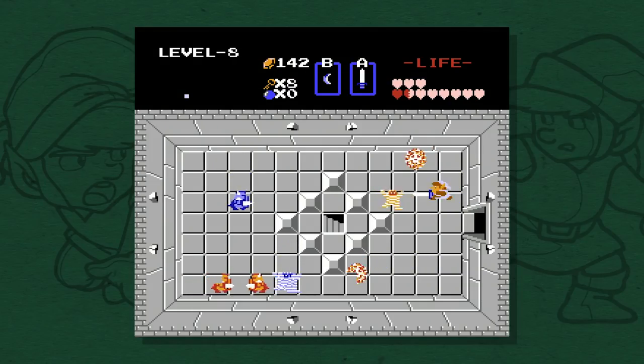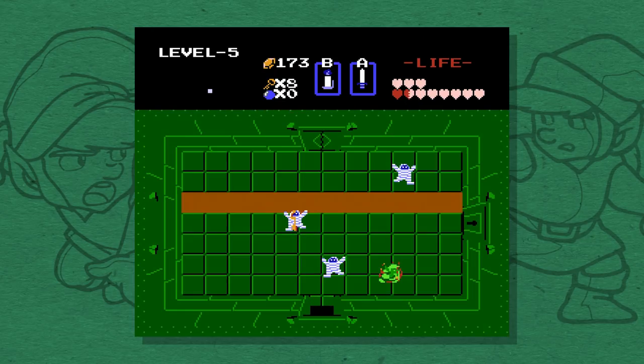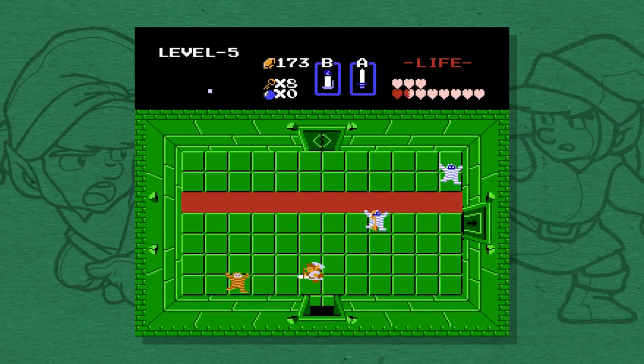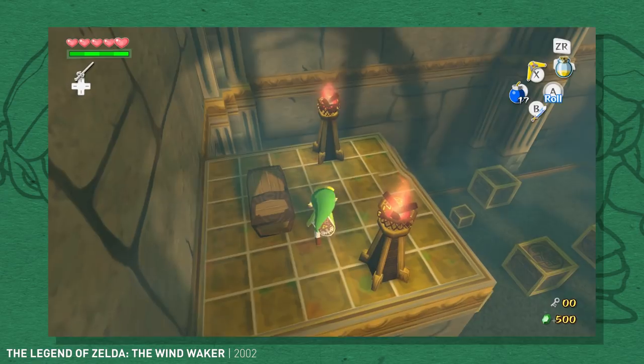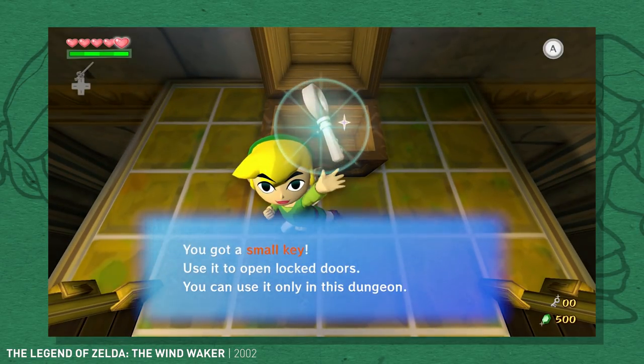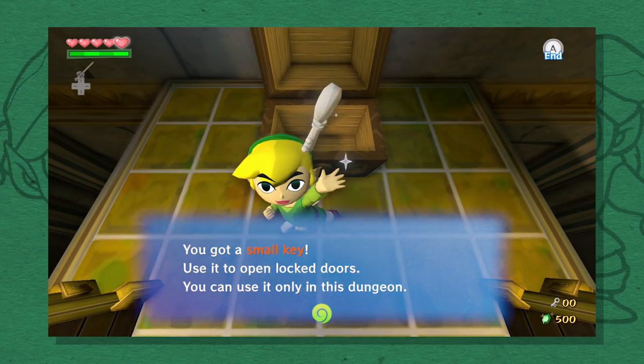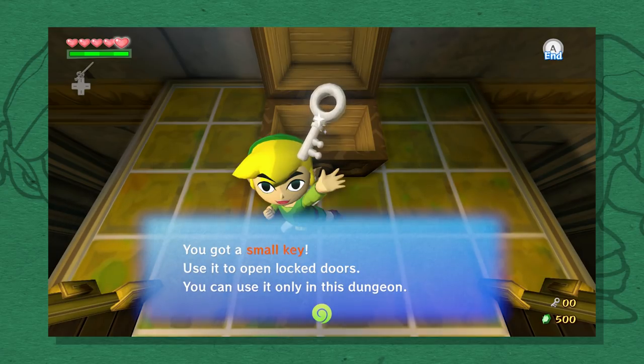Unfortunately, pretty much everything Zelda 1 established in terms of dungeons was quite unrefined, and most of this stuff would get rethought and fixed up in later games. Take the keys. Every Zelda game has small keys. They can be used on any normal door, but they disappear as soon as you use one.